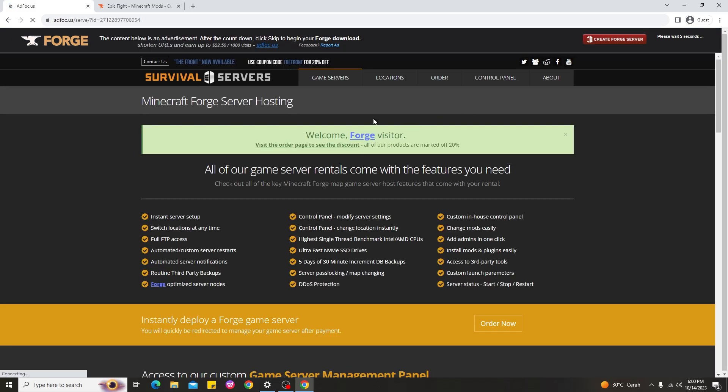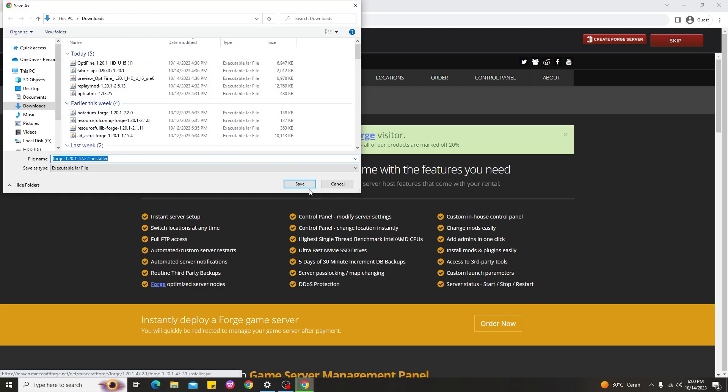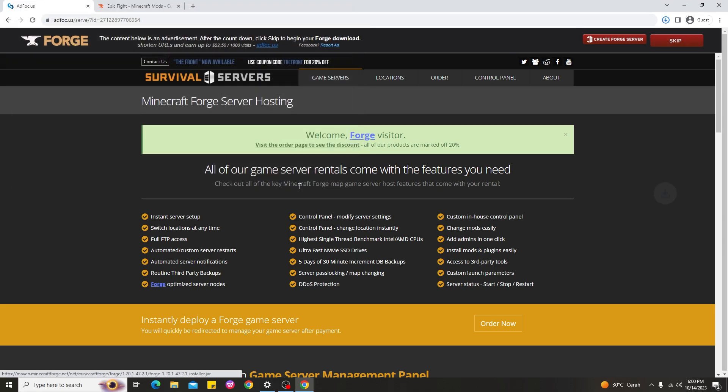Go ahead and click Install. You need to wait about five seconds — you can see the top right icon. After waiting five seconds, go ahead and click Skip, and then you can download Forge for Minecraft 1.20.1.